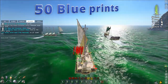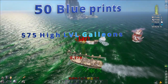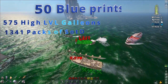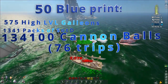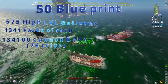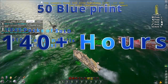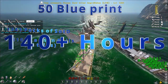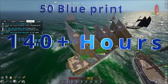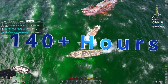Best case scenario, you get every one of them. You still have to go through 575 high-level galleons — 1,341 packs of SOTDs to find those galleons at 30%. To get those 50 blueprints, you have to go through 575 high-level galleons at that eight percent interval, and this is if you get perfect rolls every time.